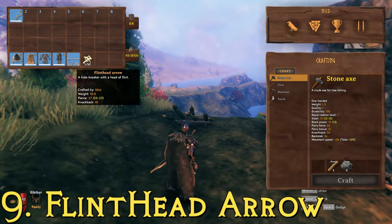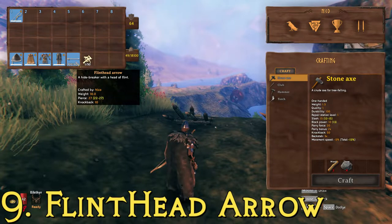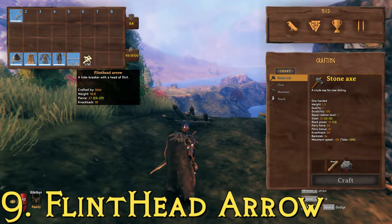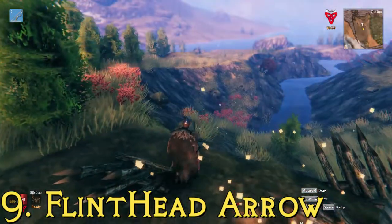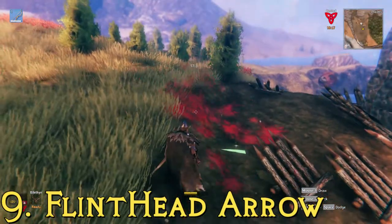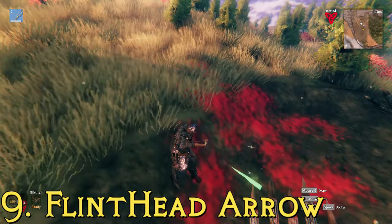At number 9, we have the flint head arrow. This one takes 8 wood, 2 flint, and 2 feathers to craft. It has a knockback of 10, same as the last one, and a maximum pierce damage of 27 — a decent boost over the wood arrows. We'll test them out once again on a Death Skeeto. That was close. That's the flint head arrows at number 9.